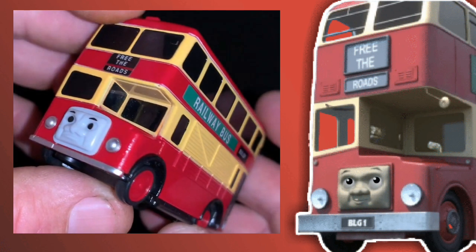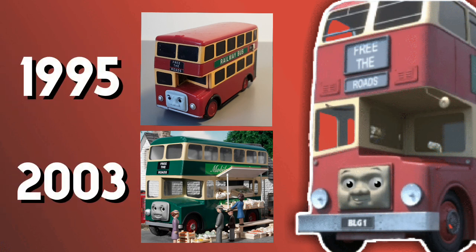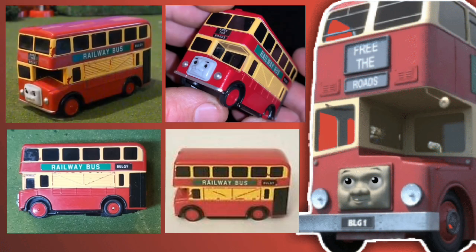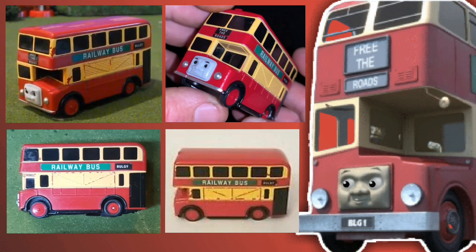You may be thinking it was just a factory error when they were making both at the same time. But the problem is that the Tomy red Bulgy without the service window was made before the episode with green Bulgy even existed. Multiple examples exist: one belongs to sidekick Jason, Muddy Poppins actually has two, a third one was listed on eBay in awful condition, and another belongs to mainline train guy.